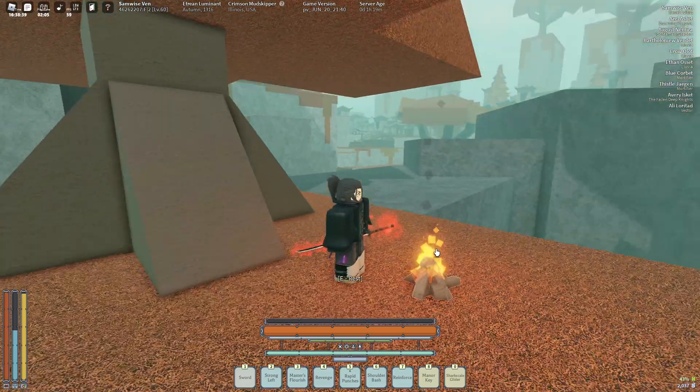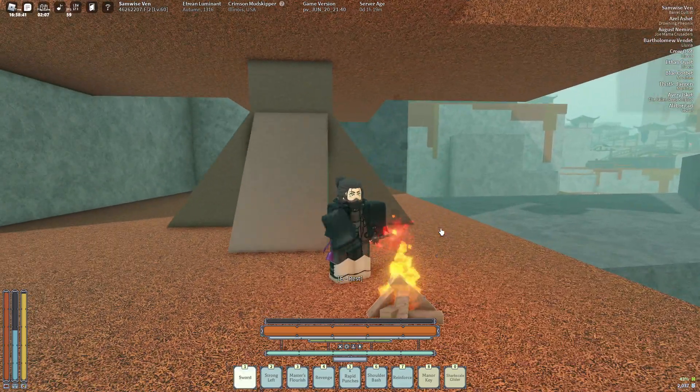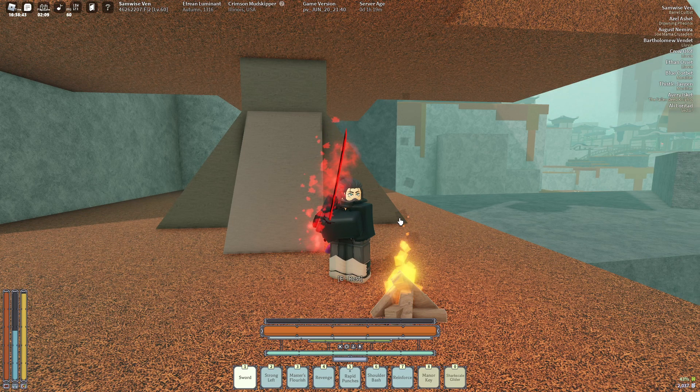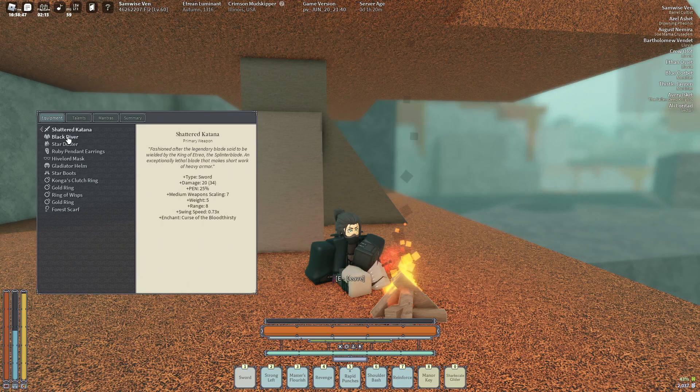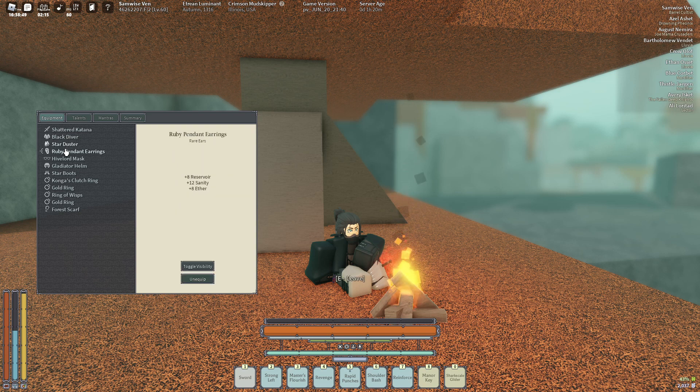Hey guys, today I'll be showcasing my new Jetstream Sand build. It has a Bloodthirsty Shattered and it's a Monstulous build. Here I'll showcase some of the gear I have — a Black Diver, obviously. Most of the stuff I've traded for... I farm Widow a lot and this is where I get all my rings and stuff.